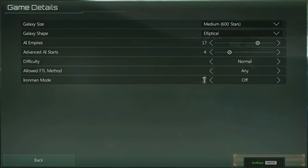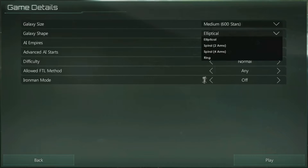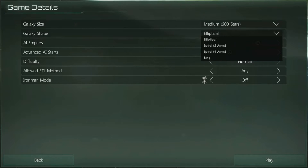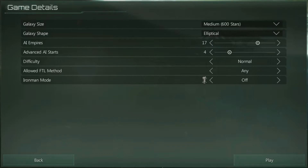You also get your standard setup options for your galaxy — pretty much box standard for anybody who's ever played 4X games: select the size, select the type. Both of these will probably be changed quite significantly by modders. One developer said the game can support up to 5000 stars, but they limited themselves to 1000 stars to prevent more frequent crashes. But expect modders to do no such due diligence.